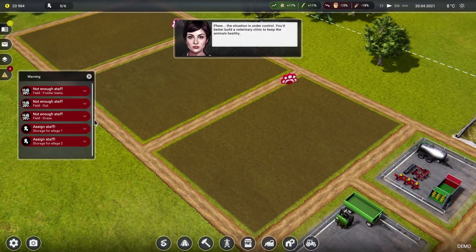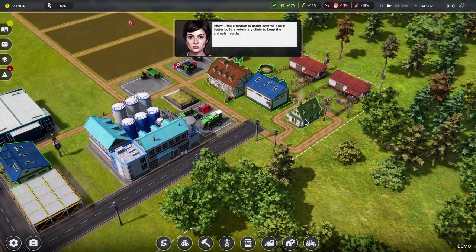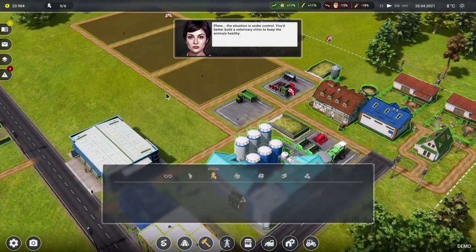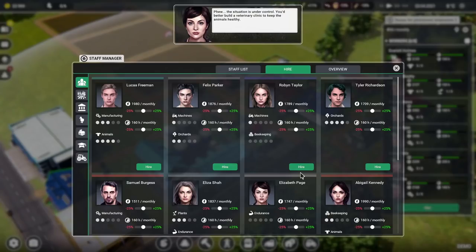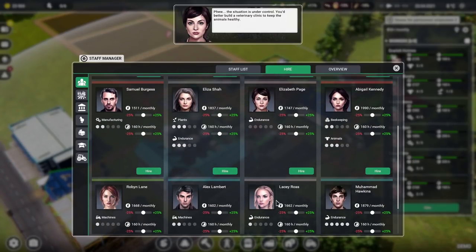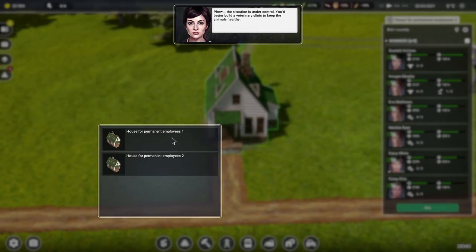I'm a bit concerned that these fields aren't going to be doing anything. Not enough staff — you don't have enough staff in range for field work. How many staff can we fit in this house? There's only two more, we need another house for staff. We need another social house for people — not enough money for a house for permanent employees. So we've built the fields but nobody can work on them because we can't actually afford anything.